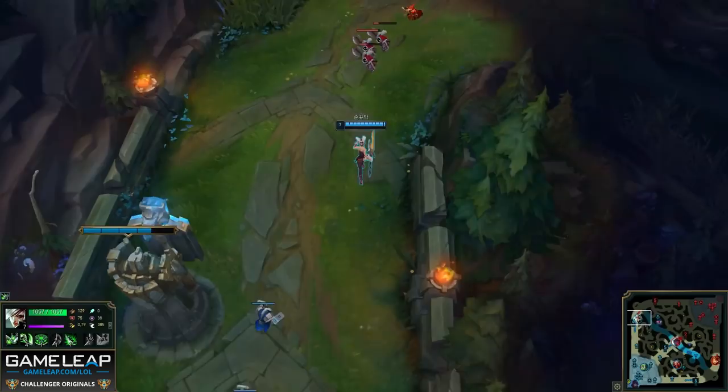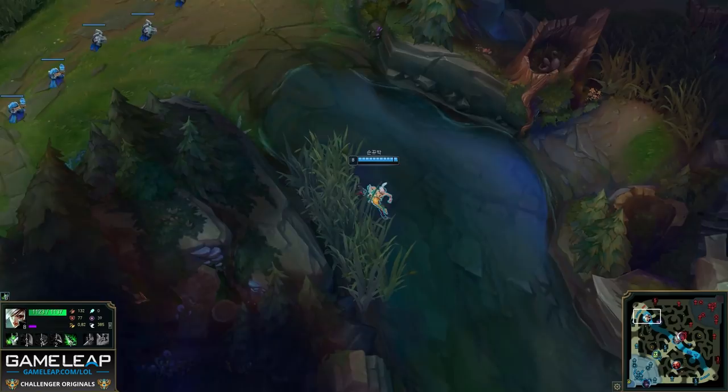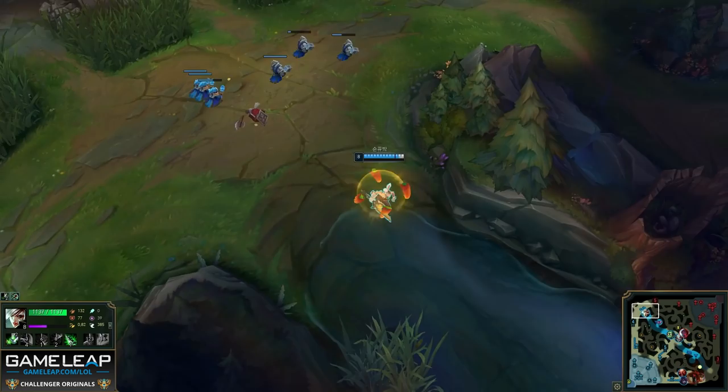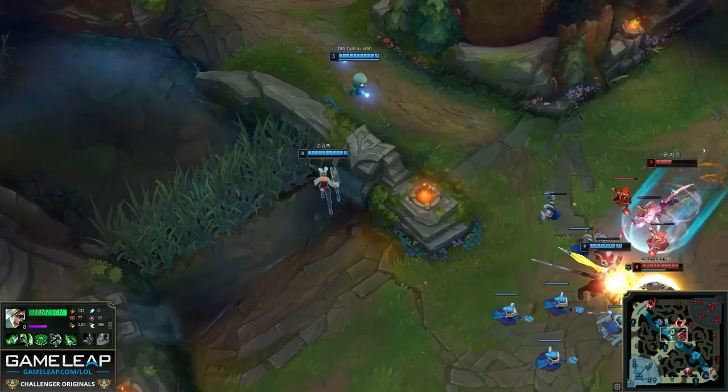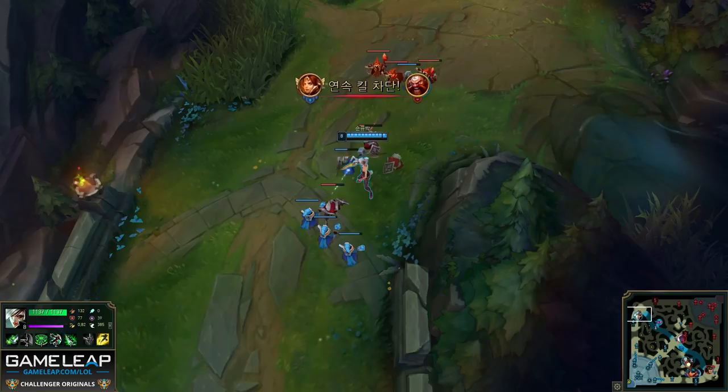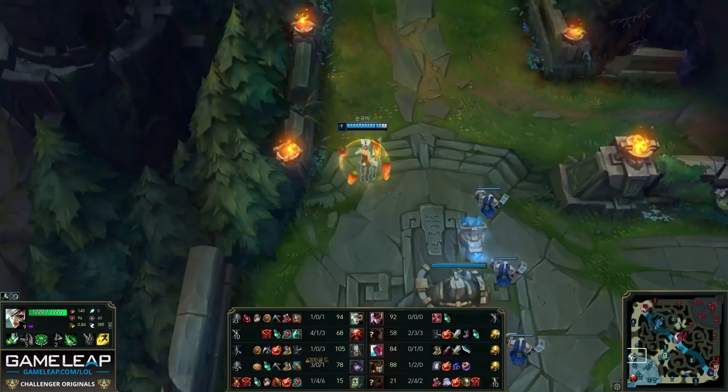When she returns to lane, Riven could actually freeze the wave, but decides not to, and then goes to ward the rift herald. This ward isn't really the best time to ward, because you should sort your wave out beforehand. When she returns to lane she hard shoves — but she should hard shove before going to ward. The quicker you get minions under the enemy tower, the more Quinn misses, and you can always place that ward 10 seconds later. Riven returns with the wave in a good position, but without teleport and with Quinn possibly getting back fast via her ultimate, she just hard shoves the next wave — so if Quinn roams bot or mid, she'll miss more.